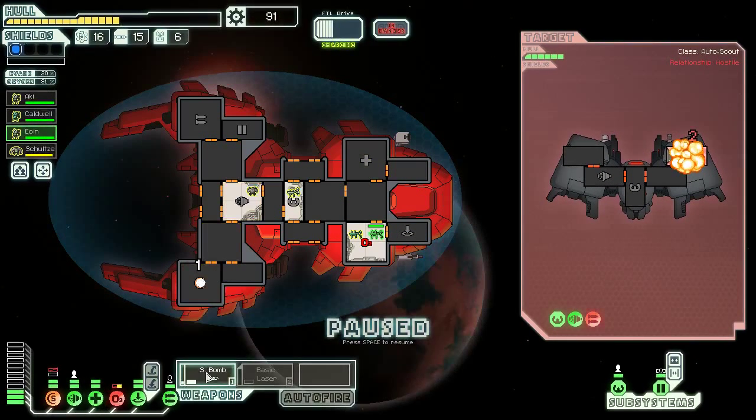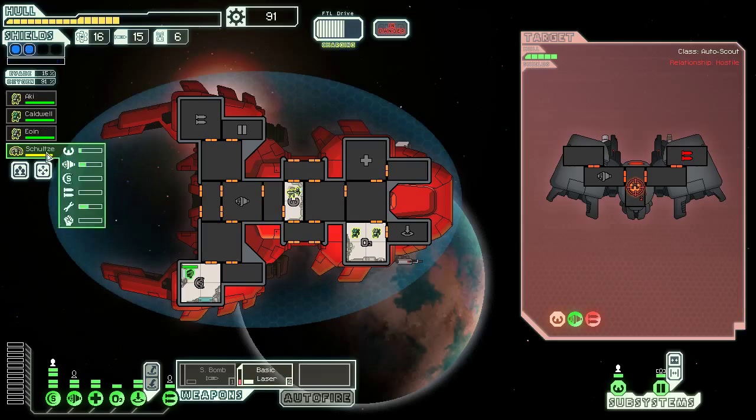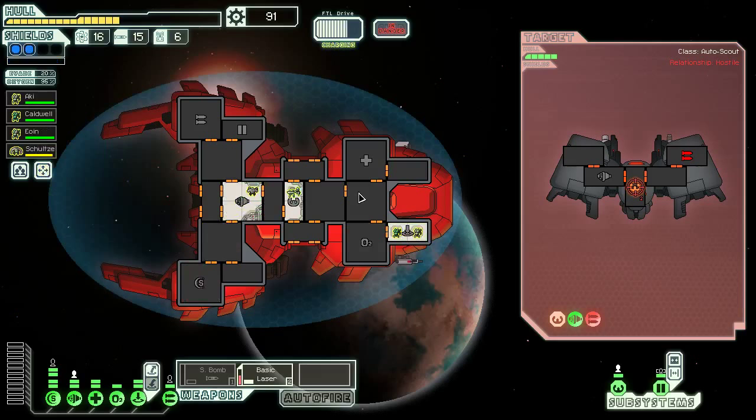We'll just wait until everything gets repaired here, and we're going to basic laser their piloting system. Please don't have a high dodge chance. Try that shot again. Send everybody back to where they belong. Any ship with oxygen is a very vulnerable target. Any ship without oxygen is a very tedious one, because I don't want to necessarily risk my crew members. But we'll try firing a basic laser on the engines and see if we can't get something of value. We'll take the engines completely out, and then we only have another 35 seconds or so. I like the Mantis Cruiser — don't get me wrong. I'm enjoying it; I'm having a good time.